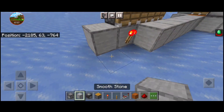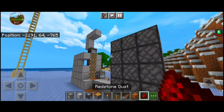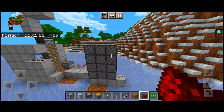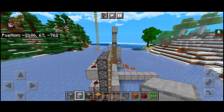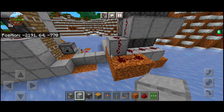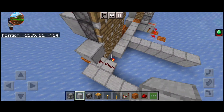You have to put the redstone. From there you can do the work. Then you can connect all the pistons with redstone. You can connect them all like that. This is the only way you can connect it — a very simple connection.